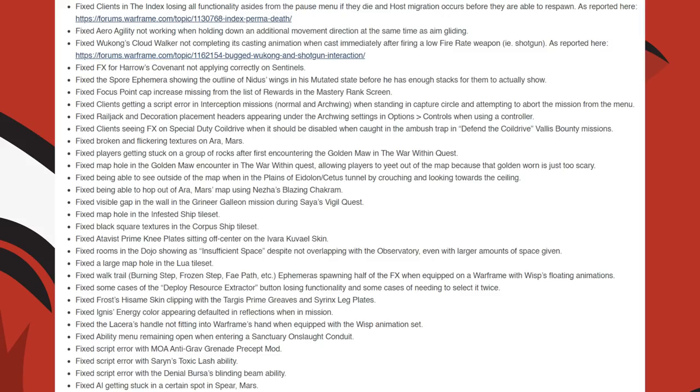They fixed Railjack and Decoration placement headers appearing under the Archwing settings in the options. They fixed clients seeing effects on Special Duty Coil Drives when it should be disabled because it's caught in the ambush trap in the Defend the Coil Drive Vallis Bounty missions. They fixed broken and flickering textures on the Aero Mars node. They fixed players getting stuck on a group of rocks after first encountering the Golden Moor in The War Within Quest, and a map hole in that same encounter.